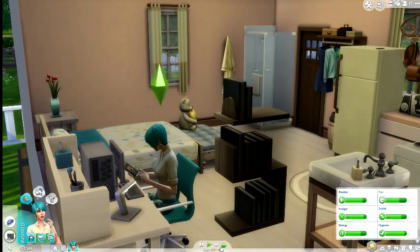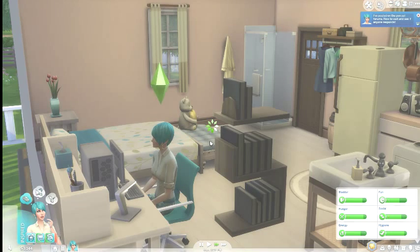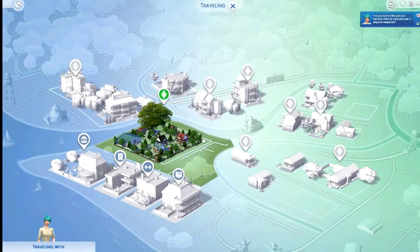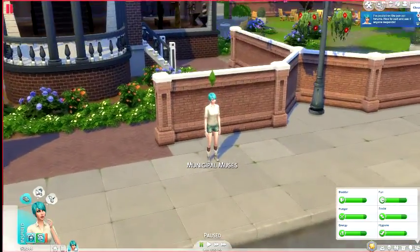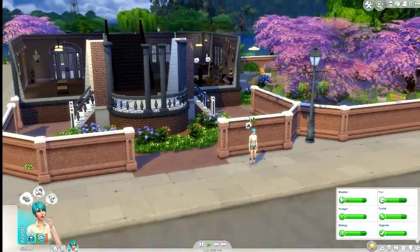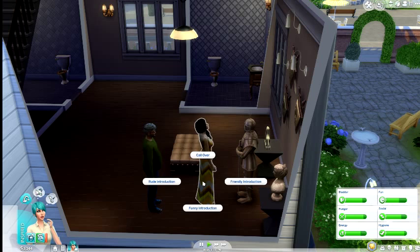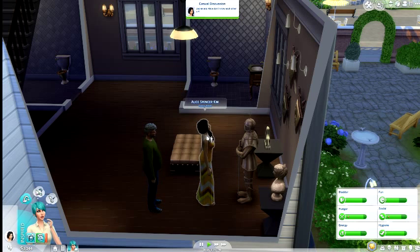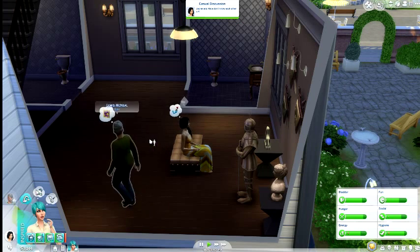We're going to the museum because that is what she wants to do. We're going to see how a museum is supposed to look and maybe get some pointers for our museum. She posted on the pen pal forums. I really like this sim's outfit so let's go talk to her — friendly introduction with Alice Spencer-Kim. And then this guy has cool glasses — Mr. Lewis McNeil, let's do a friendly introduction with him.